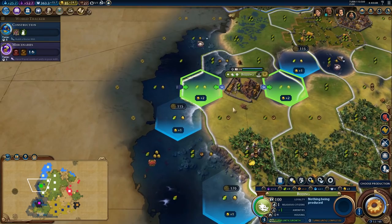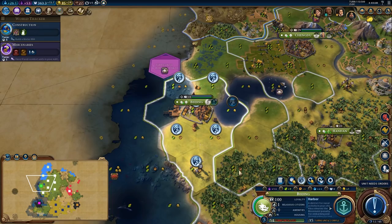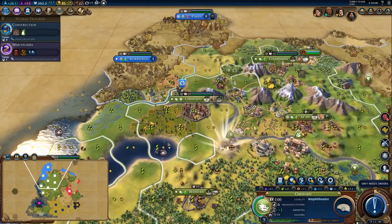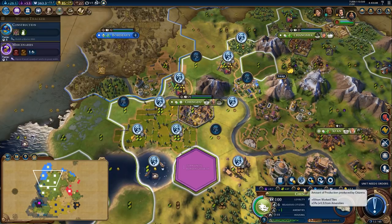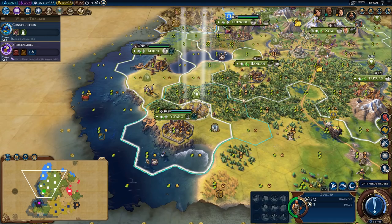We're going to place these harbors down — these harbors need to be built. We're going to harvest this and put a mine here because I want the production in the short term. The city already has plenty of housing. The difference between an empire that harvests and one that doesn't is absolutely massive. This production tile pretty much single-handedly saved the production quality of the city, basically doubling it, as did this tile over here. We're going to chop this.